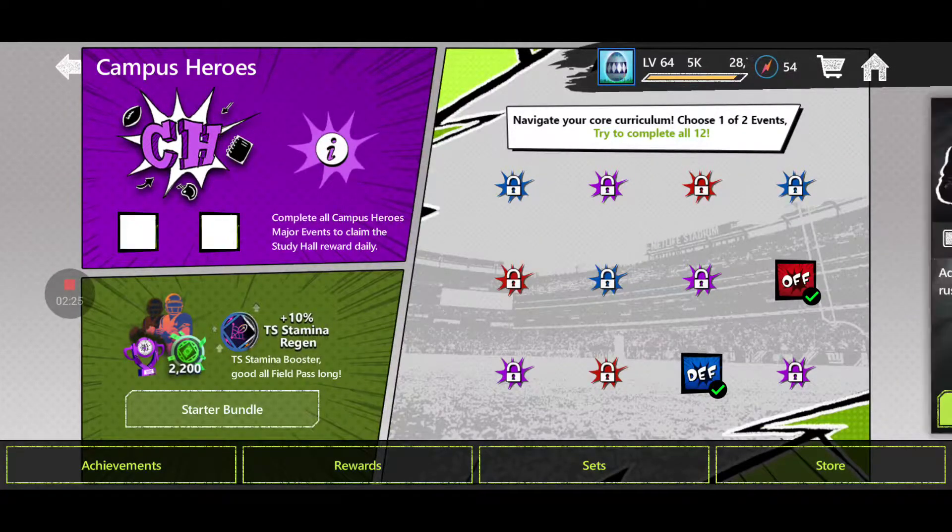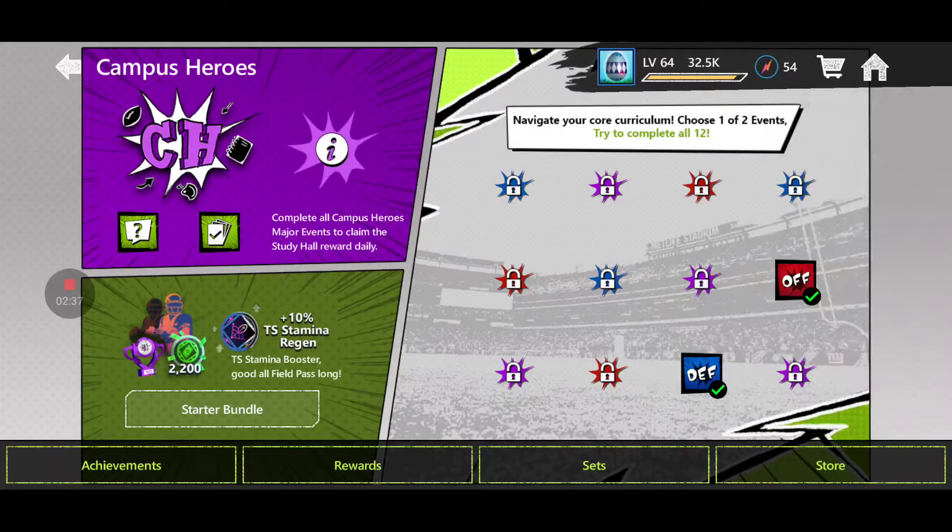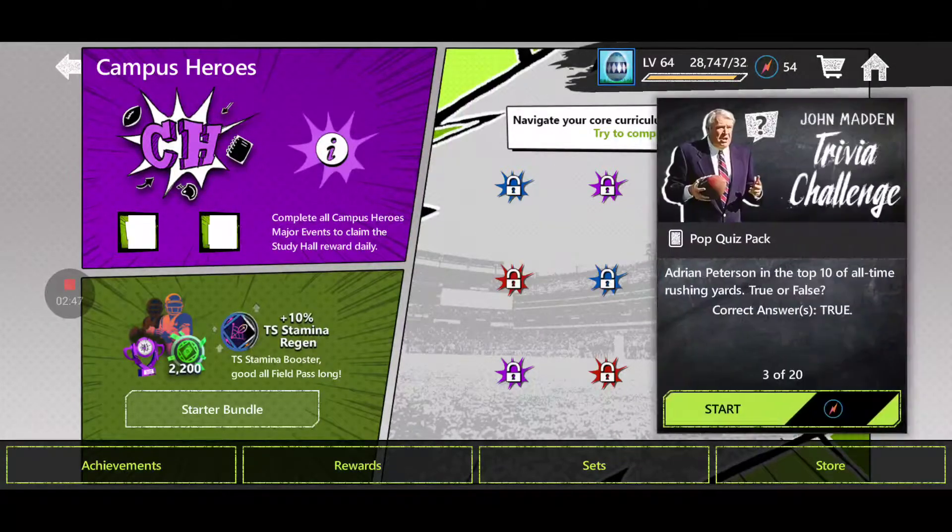There is also a trivia event. You can play this 20 times — it'll take 15 stamina to do this — and every time you get these right, you are going to get a free badge. So you can get 20 free badges every 4 hours, because this event chain has a 4-hour cooldown.